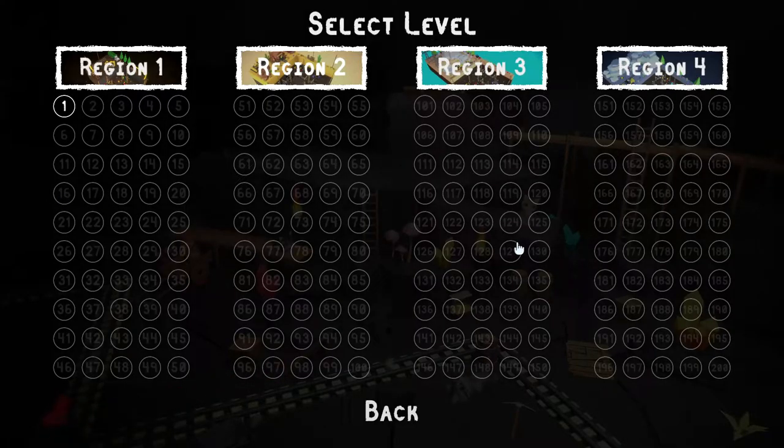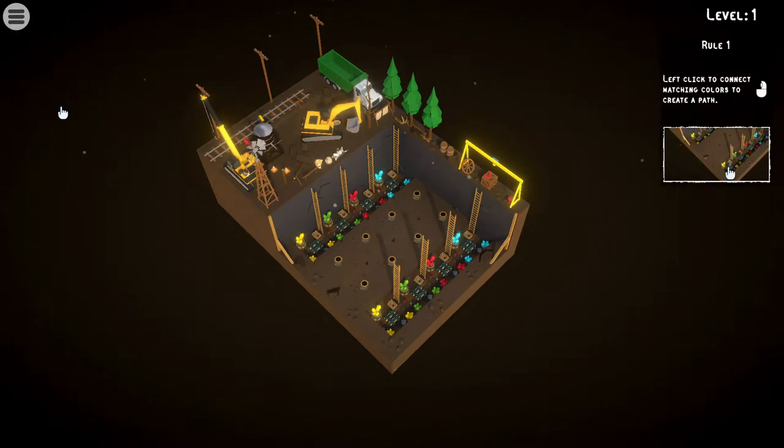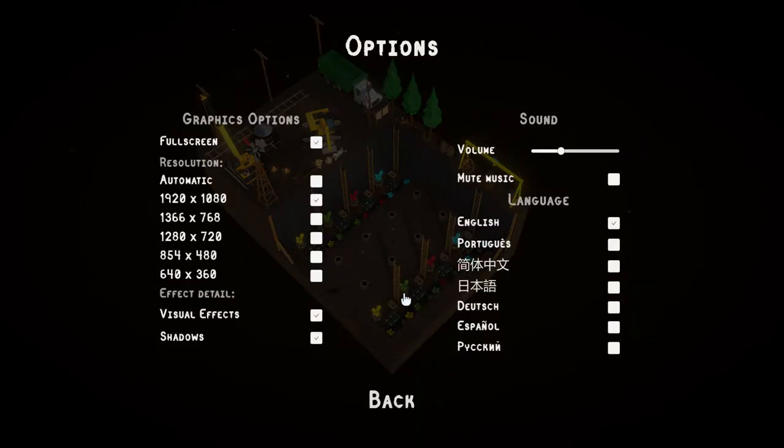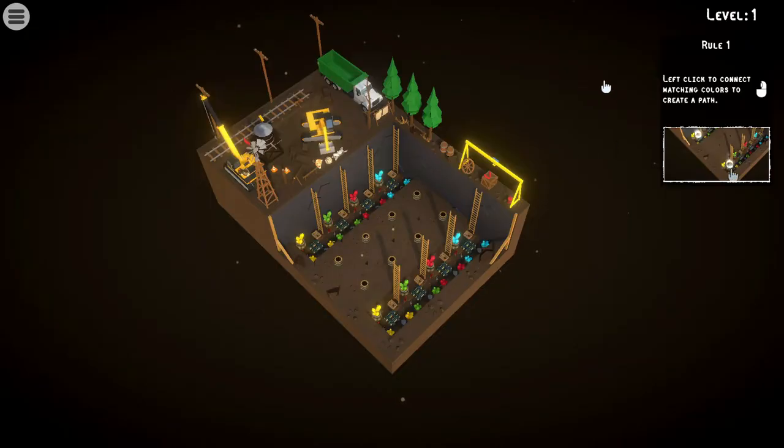It doesn't look like there's any way to rebind keybinds, and there's no option for rebinding controls at all, so you have to use the mouse. There's also no way to zoom in. Jumping in, there are 200 levels — I was thinking maybe 50 or something! I already got my first achievement: Hands On. Level one, rule one: left click to connect matching colors to create a path. I also don't see a way to reset your full progress, which some of these games are missing.